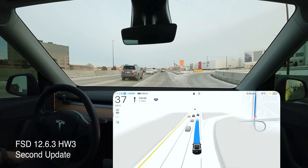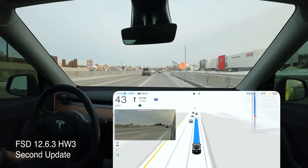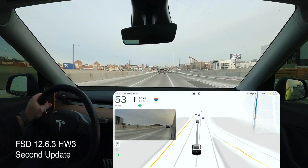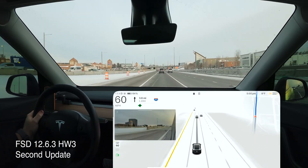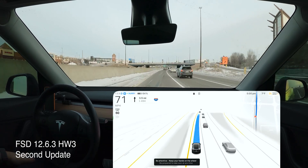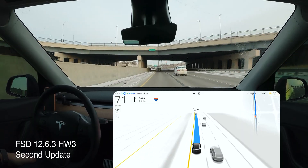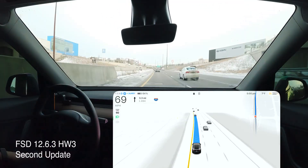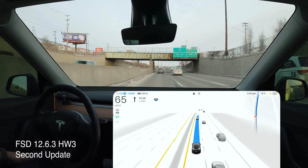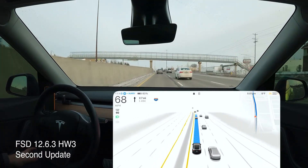Coming up on our third intervention — there's another solid white line and the car refuses to merge over. We break out of FSD and manually move it into the next lane, then put FSD back on. I've noticed this a lot with this version: it doesn't matter if it's city street or highway — if it's not just a dashed white line, the car really struggles. Anything solid, double dashed, or a double lane it used to cut over at the last second but now refuses to, and it's become quite an issue.